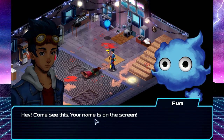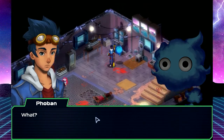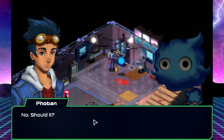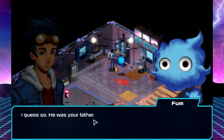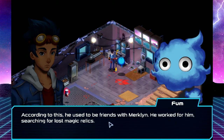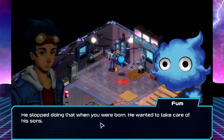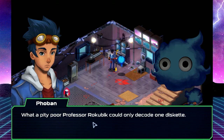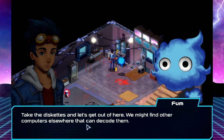Come see this! Your name is on the screen! This is you and Damon with a man — his name is Mars. Does that sound familiar? Should it? He was your father. My father? According to this, he used to be friends with Merklin. He worked for him, searching for lost magic relics. He stopped doing that when you were born — he wanted to take care of his sons. That's awesome, learning about my father after so many years. What a pity poor Professor Rokubra could only decode one diskette. Take the diskettes and let's get out of here. We might find other computers elsewhere that can decode them.